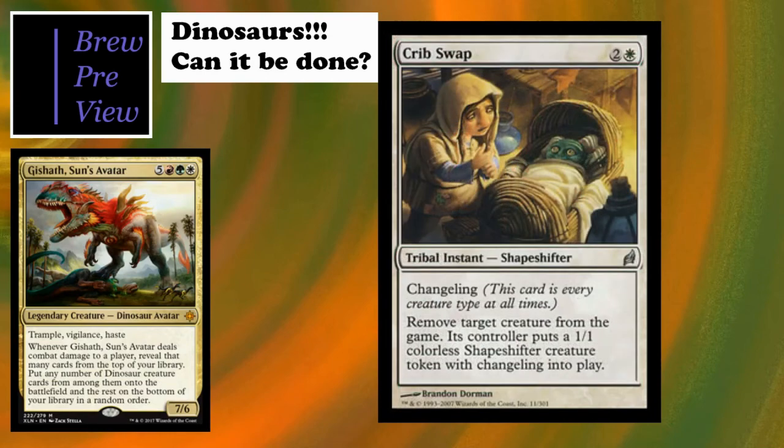Crib Swap - if there's any card in your deck that says get a card back from a certain card type or from your graveyard, you can grab this with certain spells. It's a Dinosaur Shapeshifter tribal instant, so interesting effects happen there. Interesting removal overall.